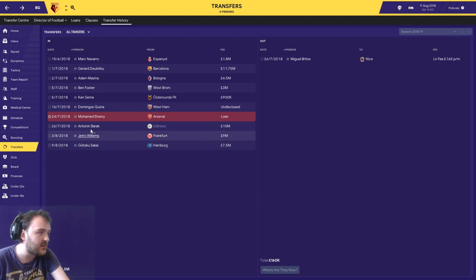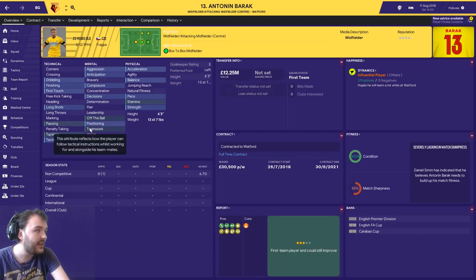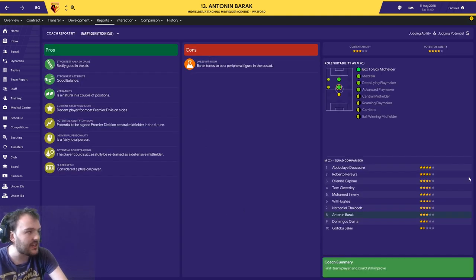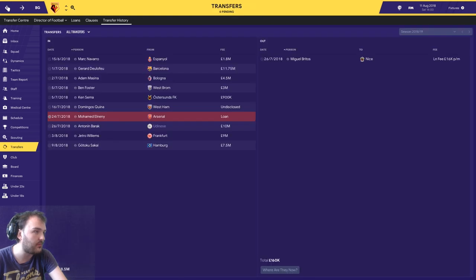Following Elneny in was Antonin Barak from Udinese - let me know if you've heard of him. He's a 23-year-old central midfielder who can also play attacking midfield. He's only had one sub-appearance in pre-season so I can't judge much from that, but his scout report says he's really good in the air, decent balance, natural in a couple of positions, and has potential to be a good Premier Division CM. His best roles are box-to-box and Mezzala - perfect for what I want.